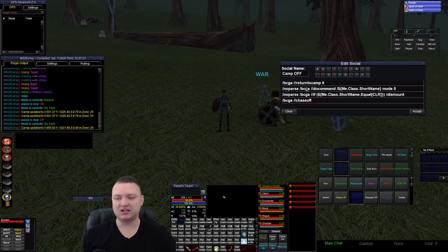Conversely, my camp off button is BCGA return-to-camp-zero. This is the same as camp-here-off — I had some alias issues in the past so I got in the habit of using return-to-camp-zero instead. I also do a no-parse BCGA do-command mode zero for everybody, and if my class short name is cleric I dismount. I don't use a mount a whole lot on my cleric anymore, but if I'm hitting camp off, I'm probably about to move somewhere, and mount speed gets screwed up with bard speed and all that.